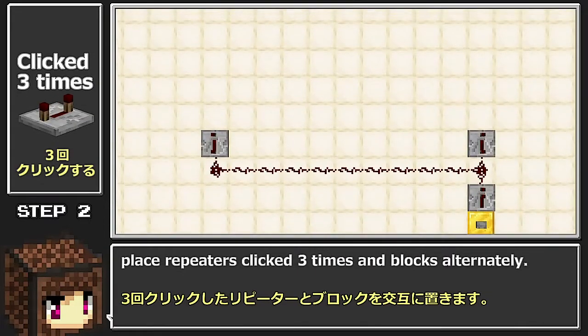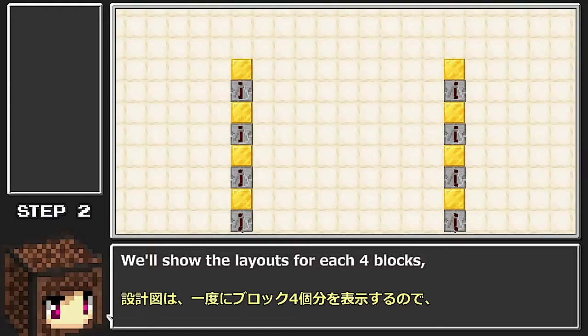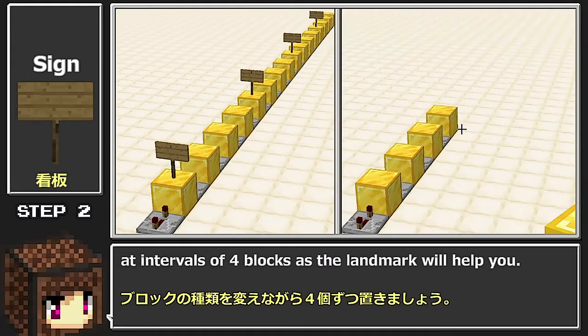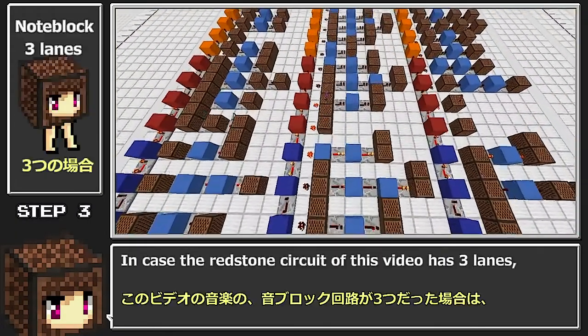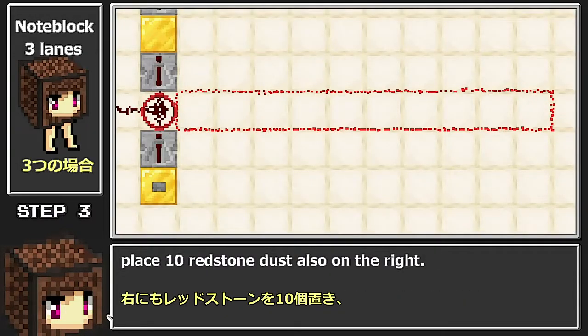Place repeaters clipped 3 times in blocks alternately. We'll show the layouts for each 4 blocks. So changing the type of blocks and placing signs at intervals of 4 blocks as the landmark will help you. In case the redstone circuit of this video has 3 lanes, place 10 redstone dust also on the right.